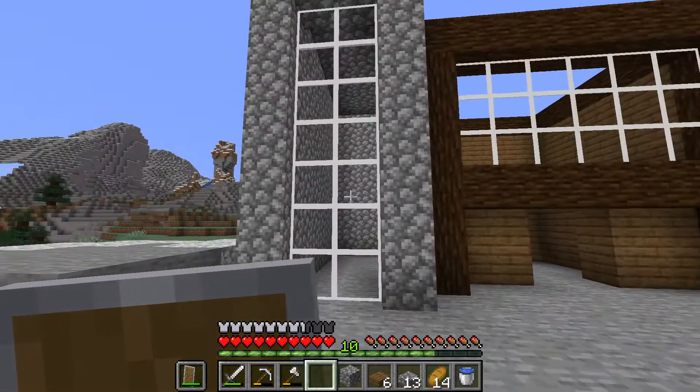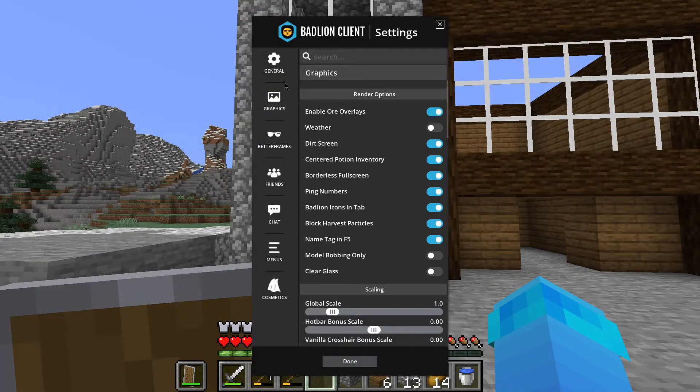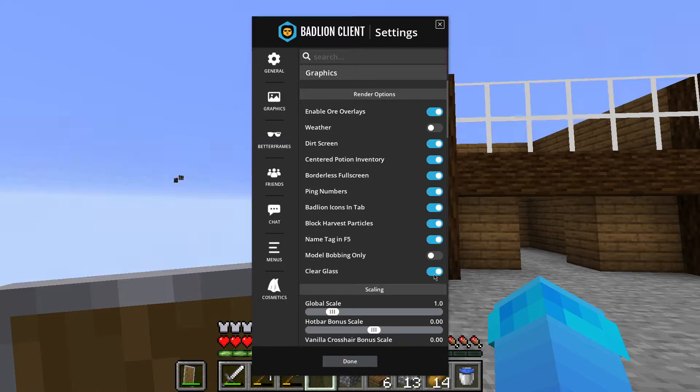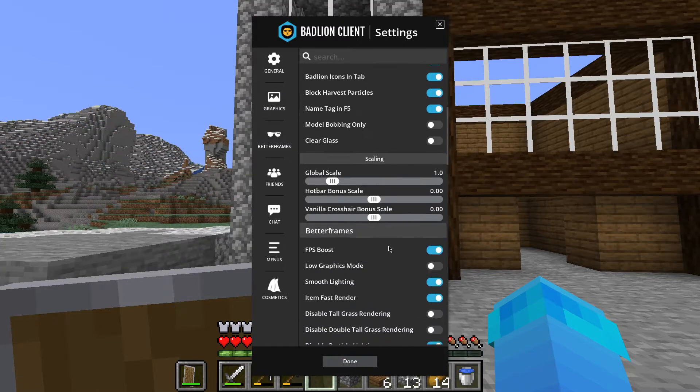I don't know why the glass is displaying like that. I've gone into settings and turned 'Clear glass' on and off but it didn't change at all. So I'm not sure what it is — it's not too big of a deal.